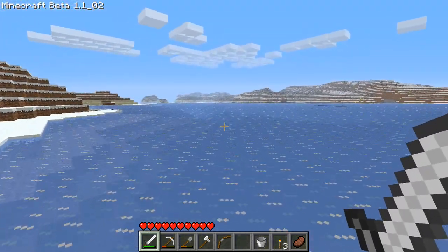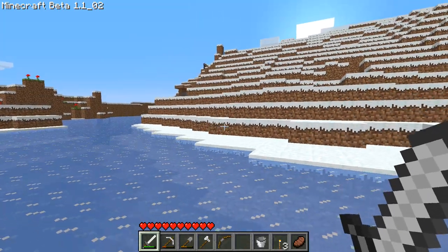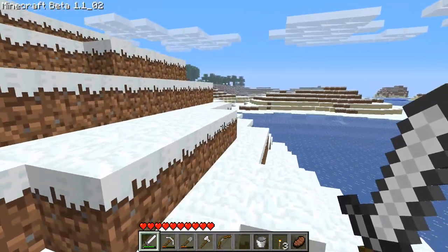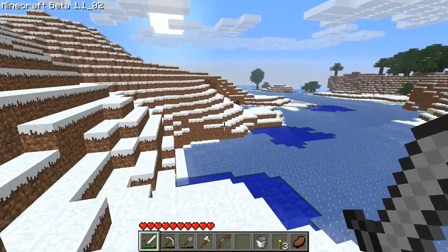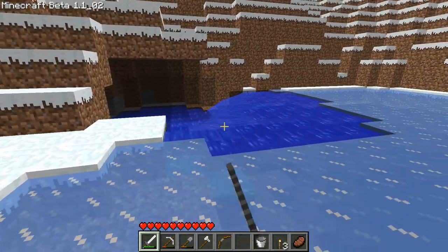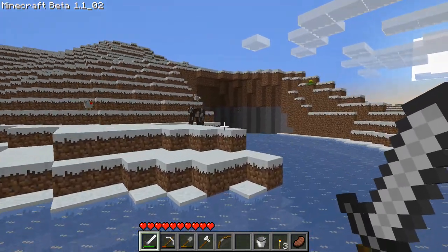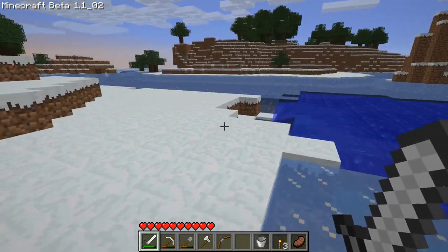This is actually really empty. I thought that was a mushroom and then the cow just took damage. Looks like we have a forest there. There's a lot of these around here — it's kind of interesting. This looks cool, kind of like a cove. That's pretty cool. I really like this world of ours.